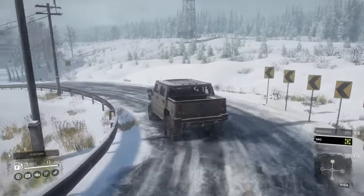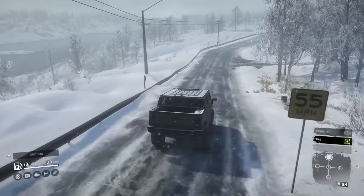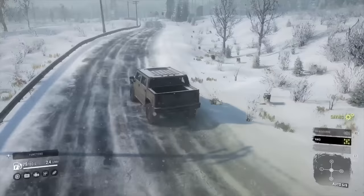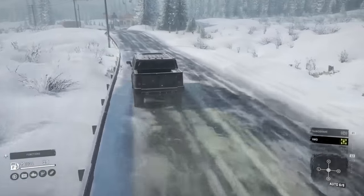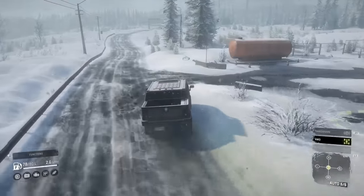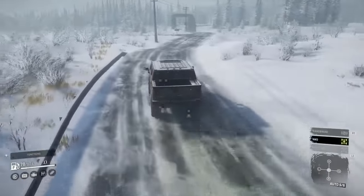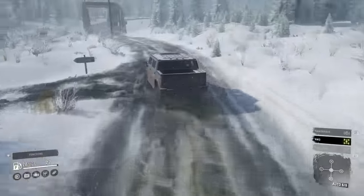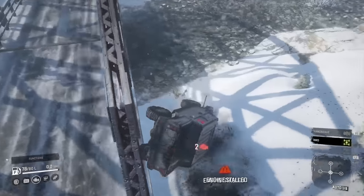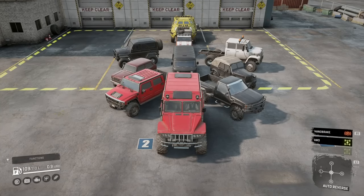I take back everything I've said so far about the scouts - I'll give them another go. My experience of them was because I had roof racks on everything. I've put it in high and that was how slow it was with a roof rack, and this is how fast it is without. By the way, someone said the other day - the CK 1500: in real life it's either called the C1500 or K1500, the C is two-wheel drive and the K is four-wheel drive. They'll probably put CK because you can alter it in-game, but I just thought I'd mention it.